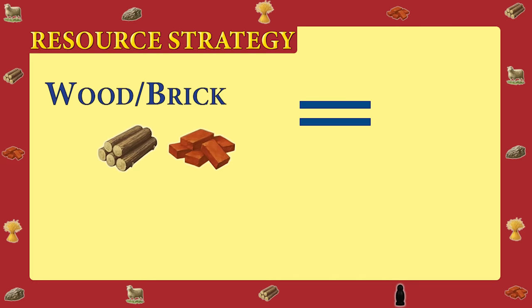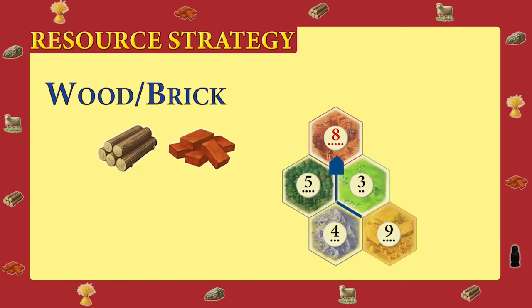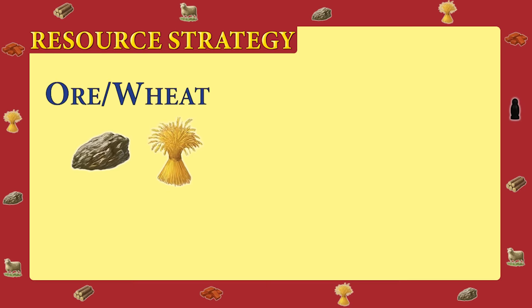The second strategy is the wood-brick, or road-building, strategy. This is pretty straightforward: you want to build roads, so you prioritize wood and brick. This strategy will get you moving quickly and able to expand to preferable spots on the map, or cut others off from expansion, while working towards the longest road bonus. While you may be agile and expand fast, development will be difficult. At minimum, you'll also need wheat and sheep to build settlements as you expand, but the linchpin can be ore. It's impossible to win Catan without ore, so having a strategy without it can become challenging late in the game.